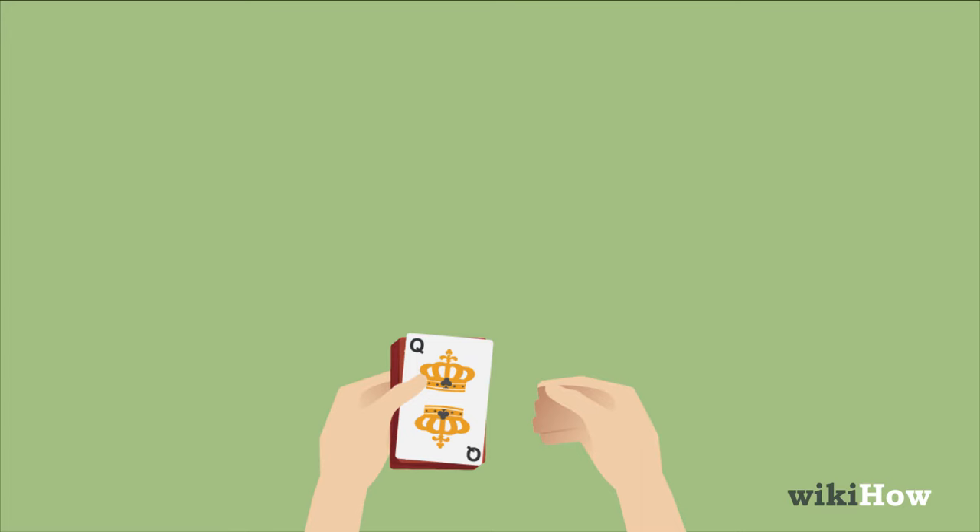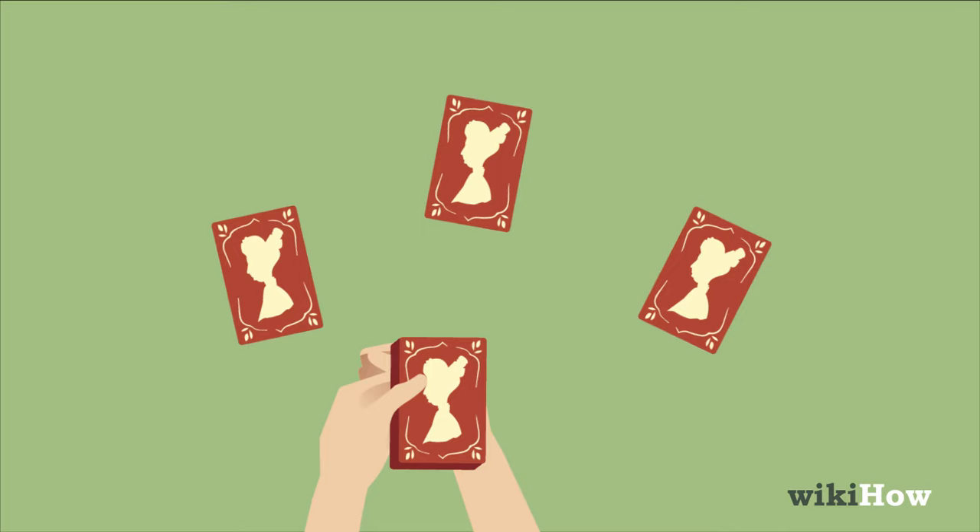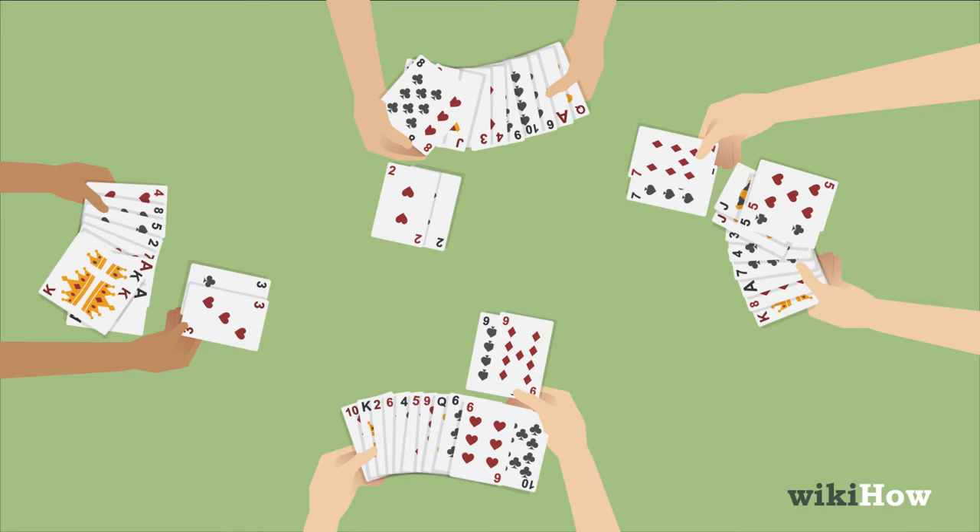Before you start the game, remove the Queen of Clubs from the deck so there's an odd number of cards. Then deal out all of the cards, and let everyone place any pairs in their hand face up on the table.